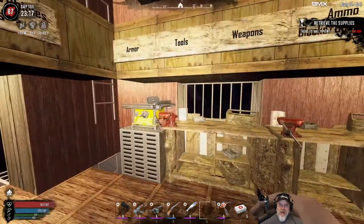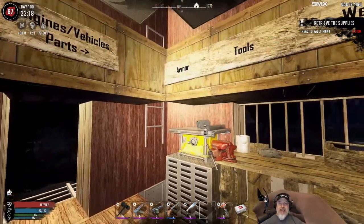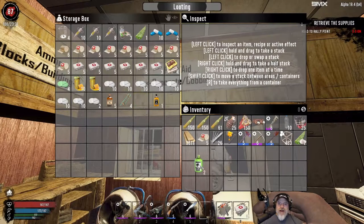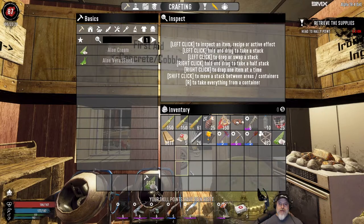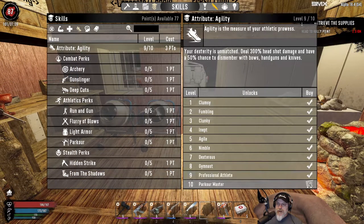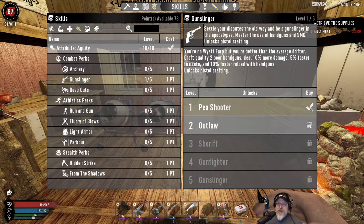It is respec time. We have to do two things: we've got a respec and then reallocate our points, and then we're going to have to re-equip. We're going to go light armor instead of heavy armor and change things up with our weaponry. Let's go ahead and wipe our mind clean. We got maximum agility now and we want maximum gunslinger without exception.